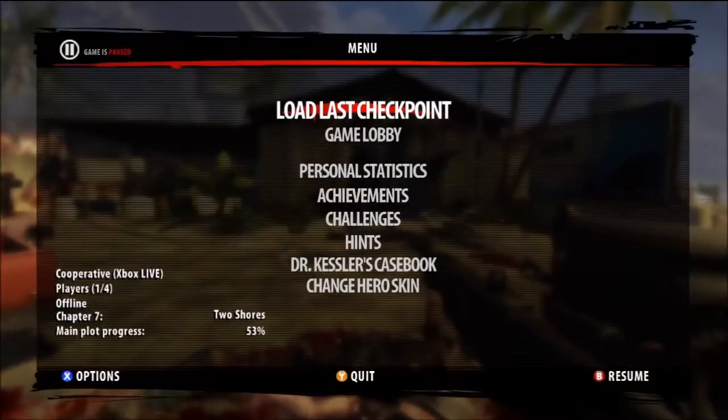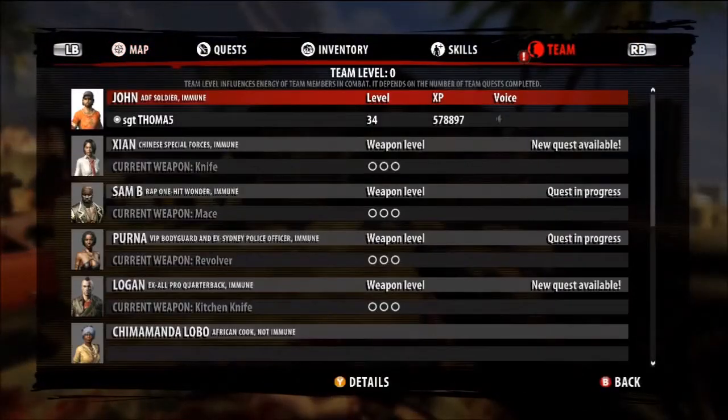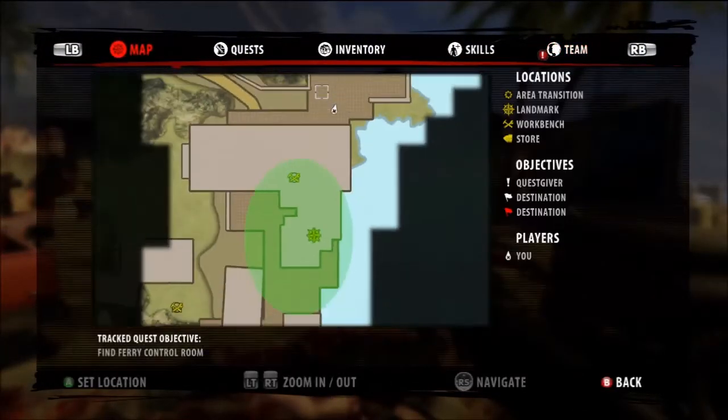You have to play through the main story and once you get to about Chapter 7 — you can see I'm at Chapter 7, Two Shores — you'll get to this part in the game. Let me pull up the map.